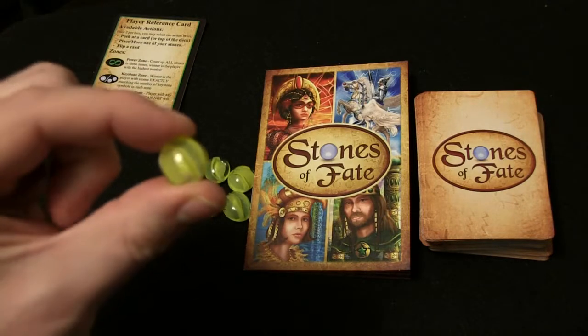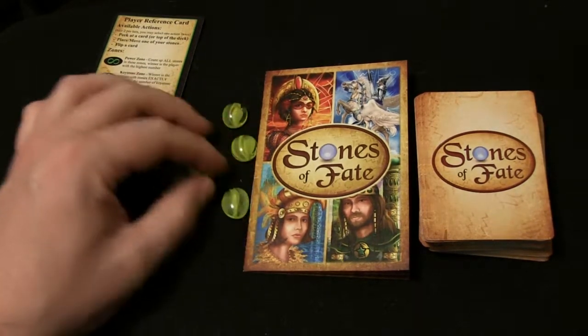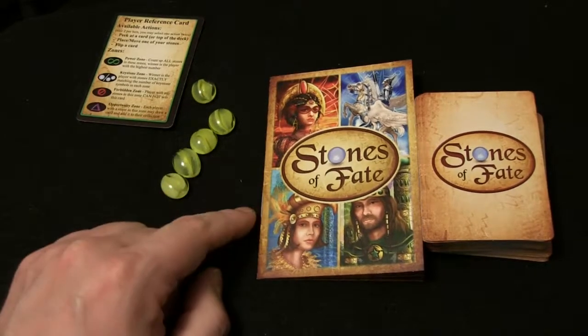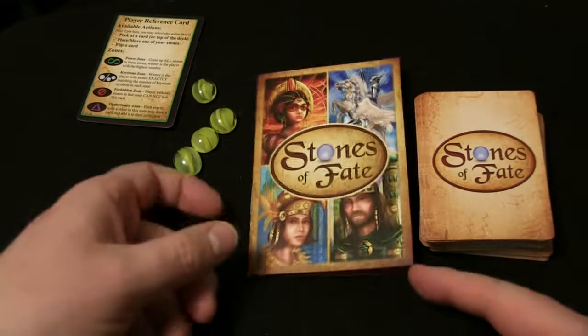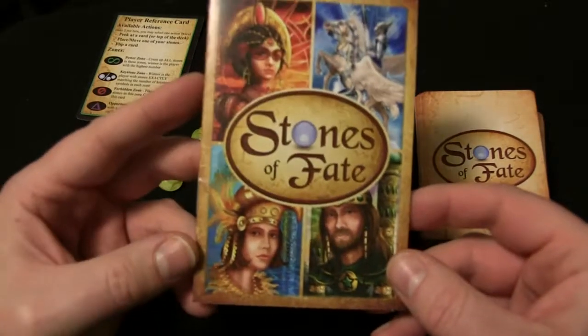These are actually an upgrade from the last version we reviewed as well, so these are pretty cool. That would be the yellow player's five gems they get to put out for the cards. This is just the rulebook, but it's kind of showing you the direction they went with some of the artwork.